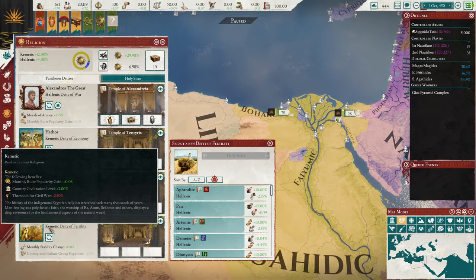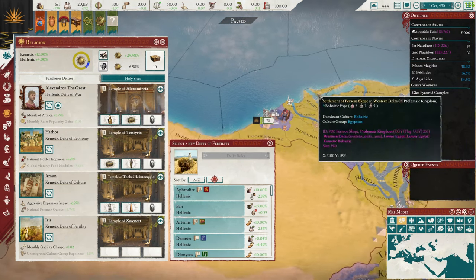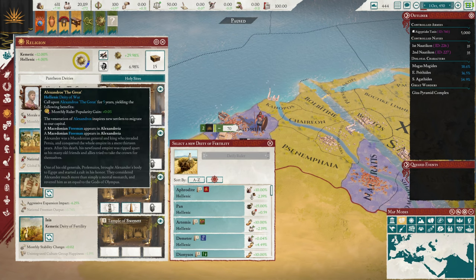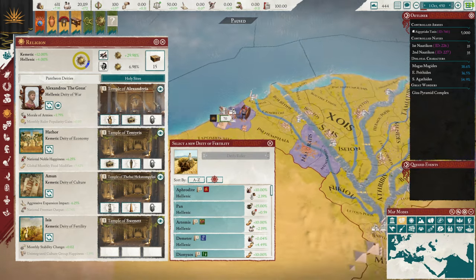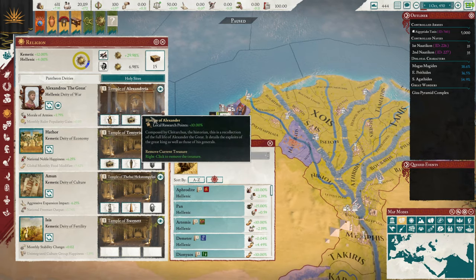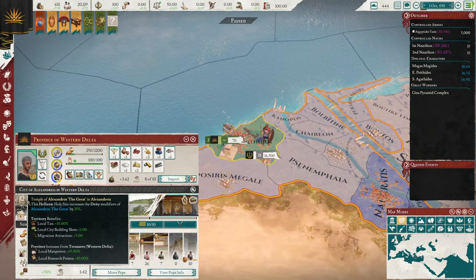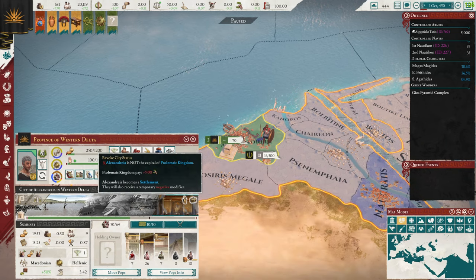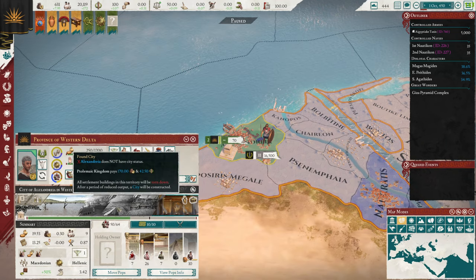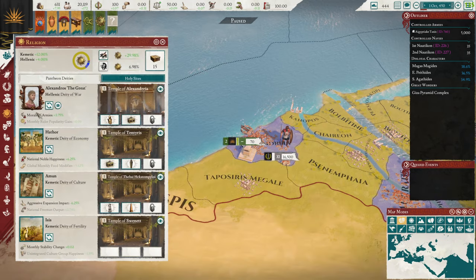Another important mechanic is building holy sites. A holy site buffs the effects of its deity depending on the rank of the city. The lowest rank is settlement, then city, then metropolis. Alexandria as a city-rank holy site gives a decent bonus, and a metropolis would give even more, so you can further buff these deity modifiers.